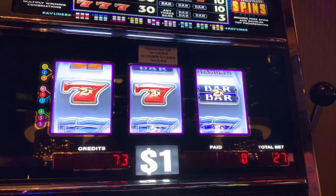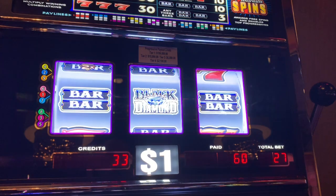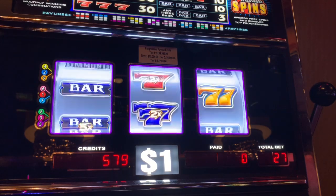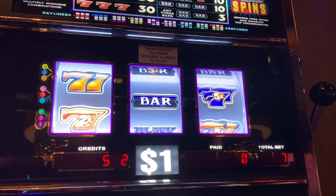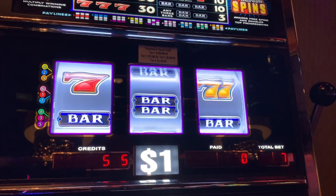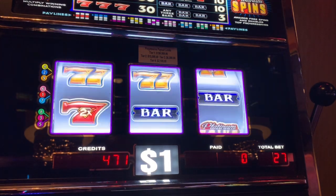We're doing $27 a spin, got $600 in — let's spin, let's win. Great start, $60 there for the double bars. What we need are these three black diamond symbols, and if it's on line nine, we get $17,000. Line nine is right here, so that's what we want. But we'll take three black diamonds anywhere for an immediate hand pay of $2,200. $27 a spin is pretty steep.